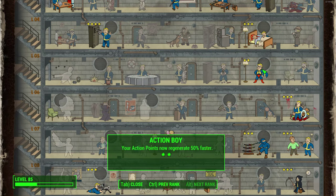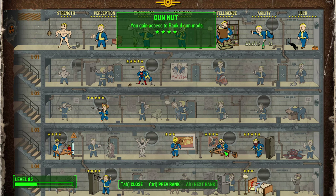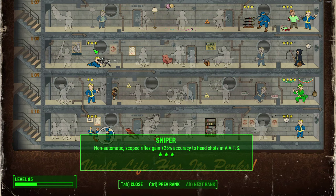Action Boy is another good one — your action points regenerate 50% faster, which is a very handy perk that complements this build well. Armorer rank 4 and Gun Nut rank 4 are also good perks to invest in early on. Armorer is needed to get the absolute best out of your armor, and specifically you need Armorer rank 4 to get ballistic weave to its maximum damage resistance and energy resistance. Gun Nut is there to get the best weapon modifications as early as you can.